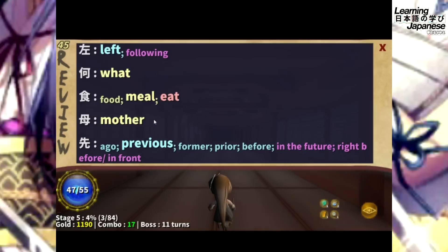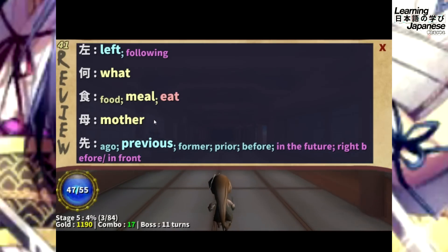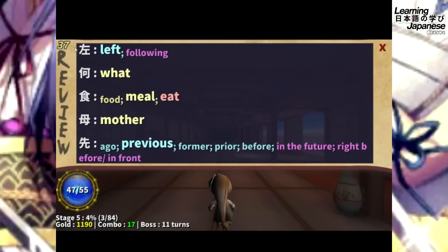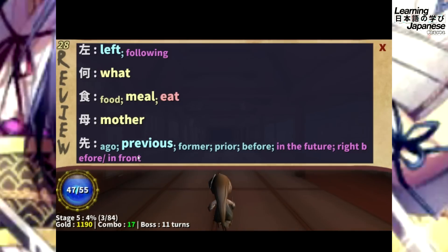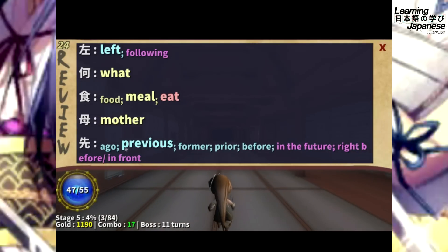After finishing the first round, the game gives us a new list of Kanji characters. There's a timer — you have that much time to memorize it, which is kind of hard for brand-new learners. This game looks like it's more tailored to people who have already established a study routine for Japanese for a decent amount of time. The new set includes characters for left, food, mother, and a repeat from before.